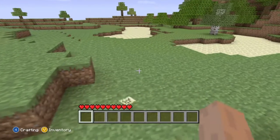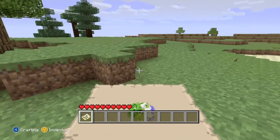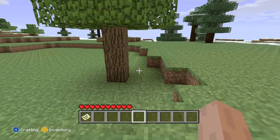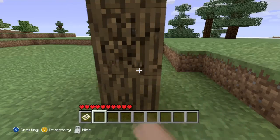Oh no, no, no — give me my map back. Apparently B will actually throw your item. You hit right and left bumpers to switch between your stuff. And let's find some wood because we need wood.